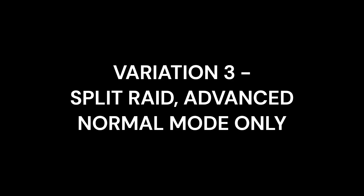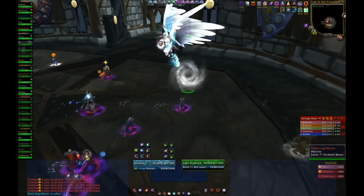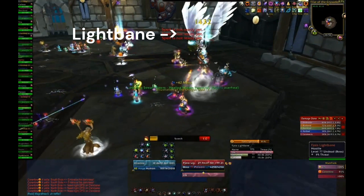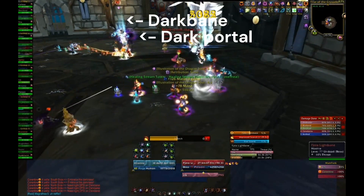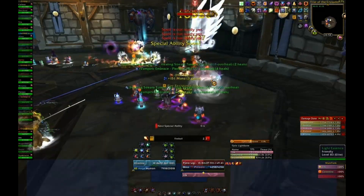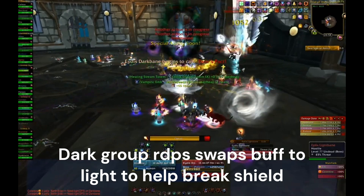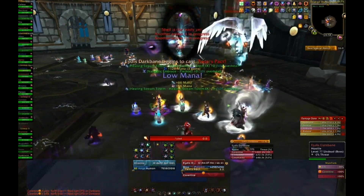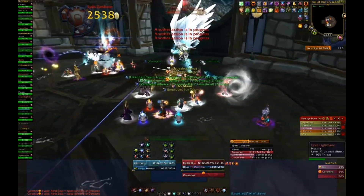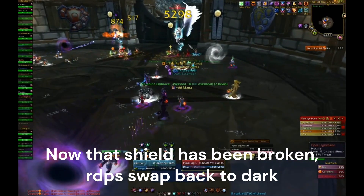Variation 3: Split Raid Advanced. In this setup, split the raid into halves as discussed in Variation 1, but instead of tanking the Valkyr between two portals, have each tank stand with their group next to a portal of the opposite type — so the tank with Lightbane will stand next to the light portal, and the tank with Darkbane next to the dark portal. The difference here is that when a vortex of the opposite type is being cast or a shield needs to be broken, players are right next to the necessary portal and can immediately click it to avoid taking vortex damage or to help DPS the other Valkyr. This allows ranged DPS to quickly swap types and maintain DPS uptime, as opposed to having to spend time running to a portal. Once the shield has gone down or the vortex has ended, ranged DPS then run and swap back to the original type.